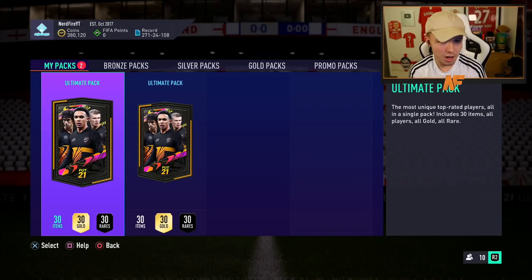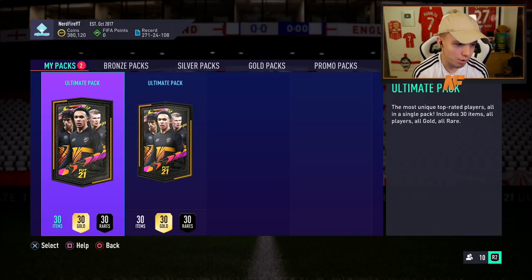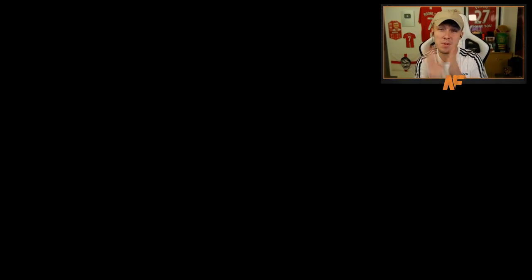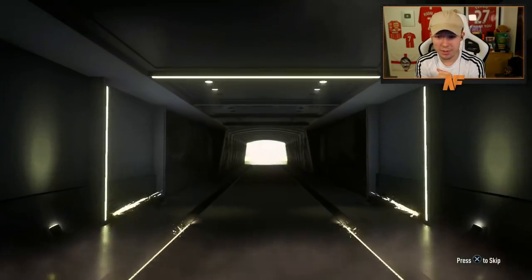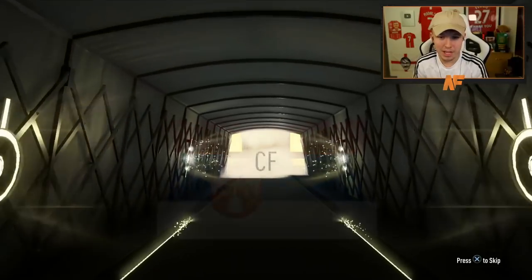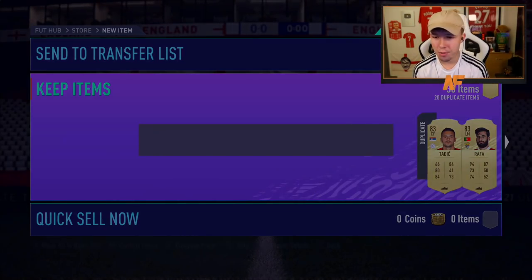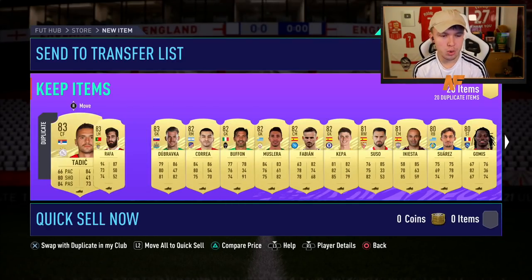Two ultimate packs — last week I don't think they were great for me. I'd love to see a road to the final — I don't think I've packed one from this new team. Be kind here. It's not a walkout, so they're not gonna be kind on the first one, brilliant. Is it gonna be Milinković? Oh my god, it's Tadić. It's capped at 83 for this first ultimate pack. I have not got faith in the next one. What a woeful, woeful, woeful 125k pack.